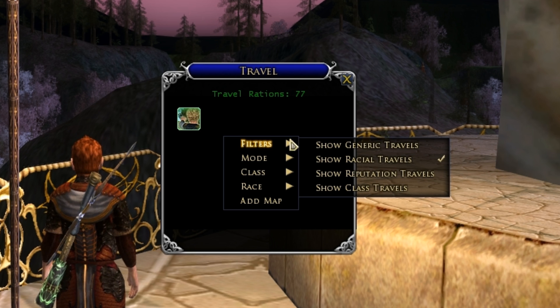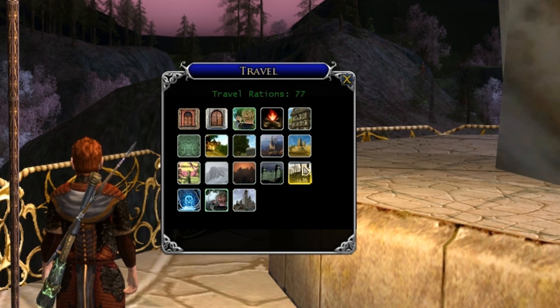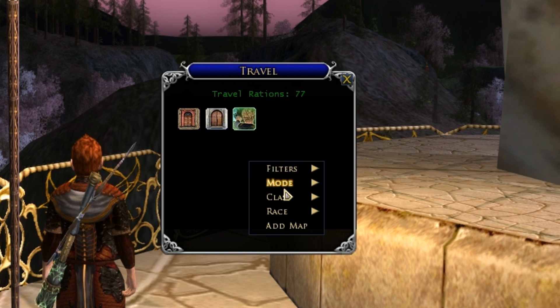The first thing you see is that you've got different selections here. You do have to filter this out yourself — unfortunately due to API restrictions you can't automatically detect your race or class. It's pretty easy to set up though. Right-click and choose features. Generic travels are your kinship and personal house. Racial travels are things like return to Bree or return to the Shire. Reputation travels are ones you earn through reputation, and class travels are things like warden and hunter skills. Not being a warden or hunter, I'm going to take that off.